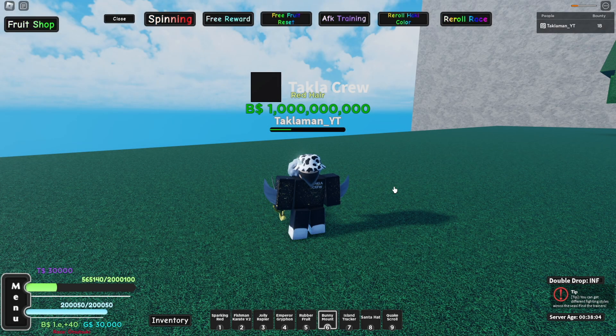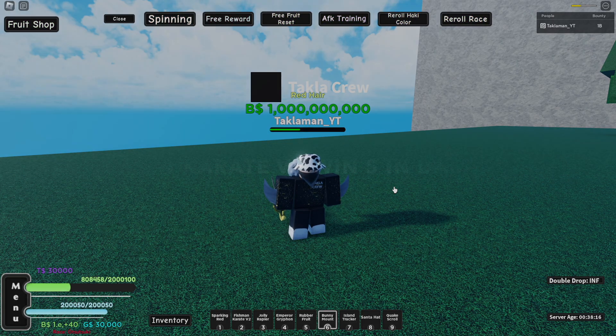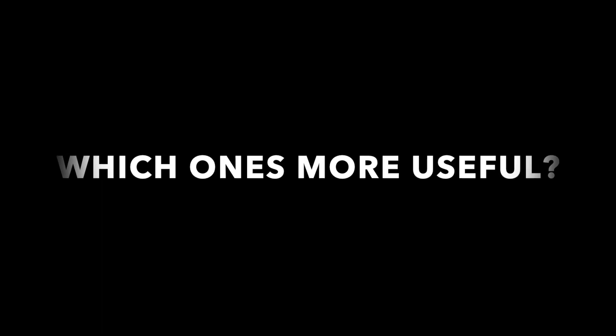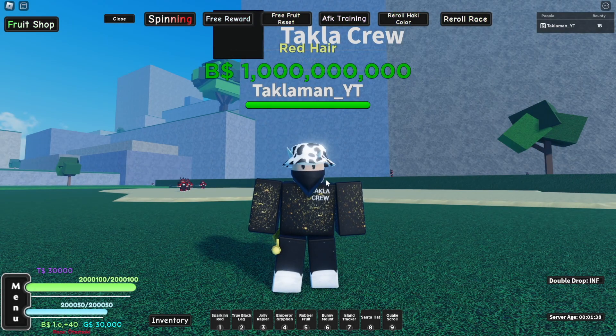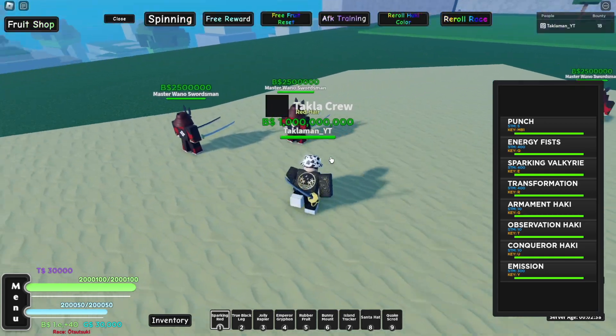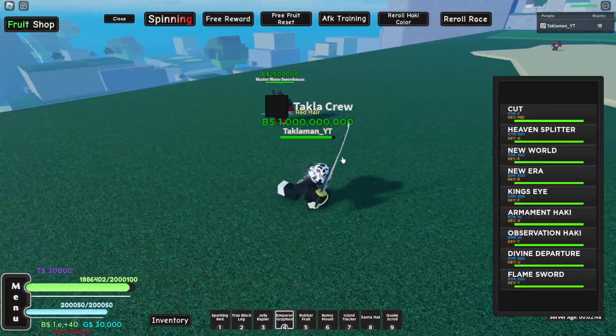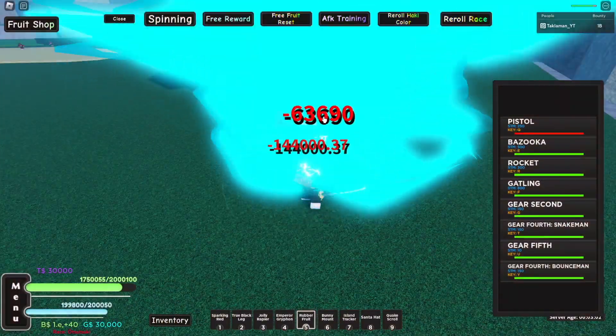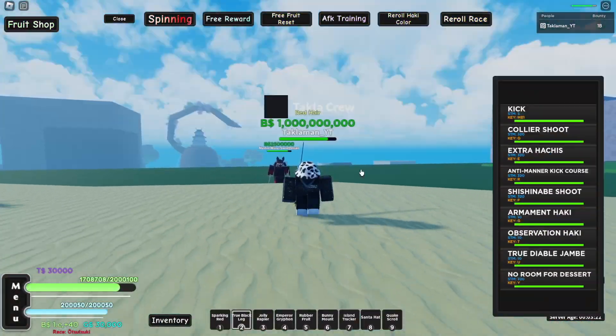So the overall winner for damage is of course Fishman Karate V2 — it does a lot more damage. Now let's go compare which one is the most useful. To compare which one is overall more useful, we're gonna be testing if their form buffs all other styles and just how strong that buff is. To test that out, let's see how much damage these other things do first. Our support style M1s do about 34,000 damage. Our sword does about 390,000 damage. And then our rubber fruit does about 63,000 damage. Now let's go activate the Ifrit Jambe.